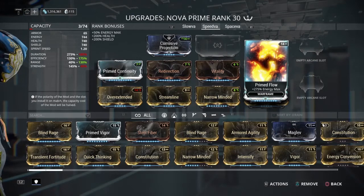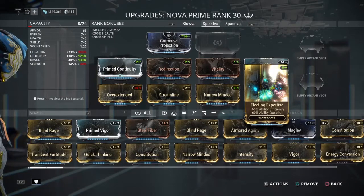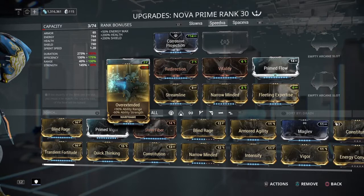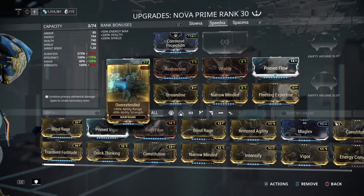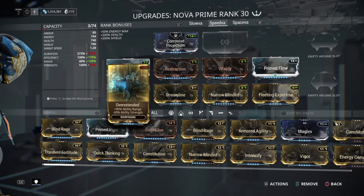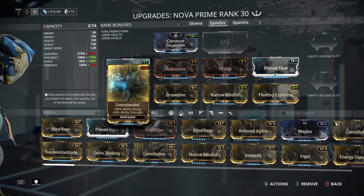This is really the same build as the Slova one in terms of efficiency and duration, except it's going to be speeding enemies up because we have Overextended on. The other difference is that since this build has Overextended, it also adds range to her Nova portal, so her portal will take you a much further distance with this build — though with the Slova build's low efficiency you can spam the portal if you need to get somewhere fast.